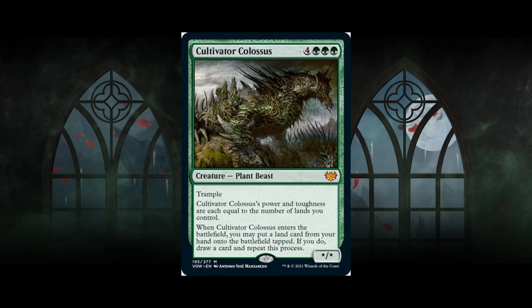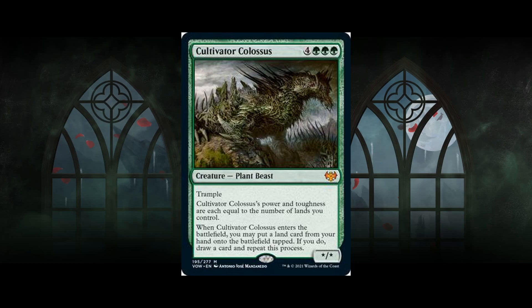Cultivator Colossus — seven-mana plant beast with trample. Its power and toughness are each equal to the number of lands you control. When it enters the battlefield, you may put a land from your hand onto the battlefield tapped; if you do, draw a card and repeat. Cool card that lets you dig through your deck, but it's not going to be played even in reanimator because standard already has better targets like Tovolar's Huntmaster and Coma.